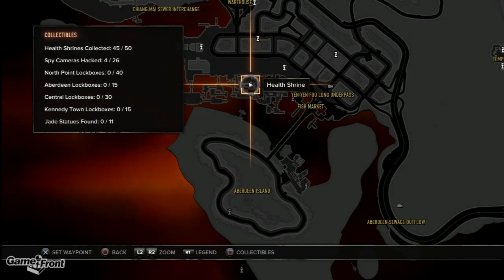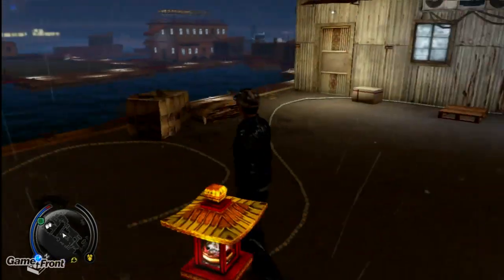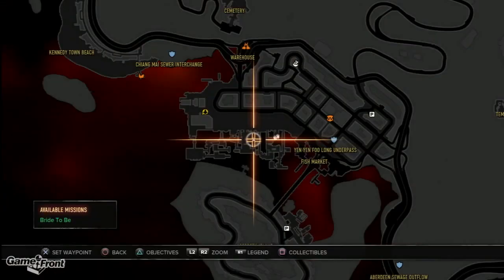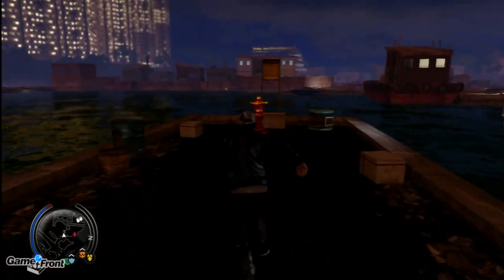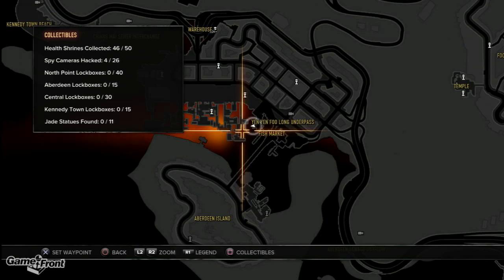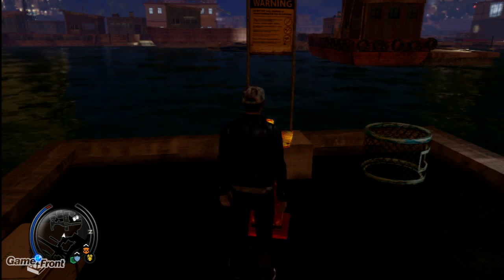We're really wrapping it up soon — there's four more health shrines, and then this amazing journey we've been on will be over. We can run to the next one also. It's pretty close — I did cut it because I don't feel like showing you the entire run. It's a straight jog if you just follow the edge of the water, and then obviously move along and find it here. You can't miss it — well, you could, but that's why you're watching a walkthrough. You shouldn't be able to miss it now that you've seen me do it.